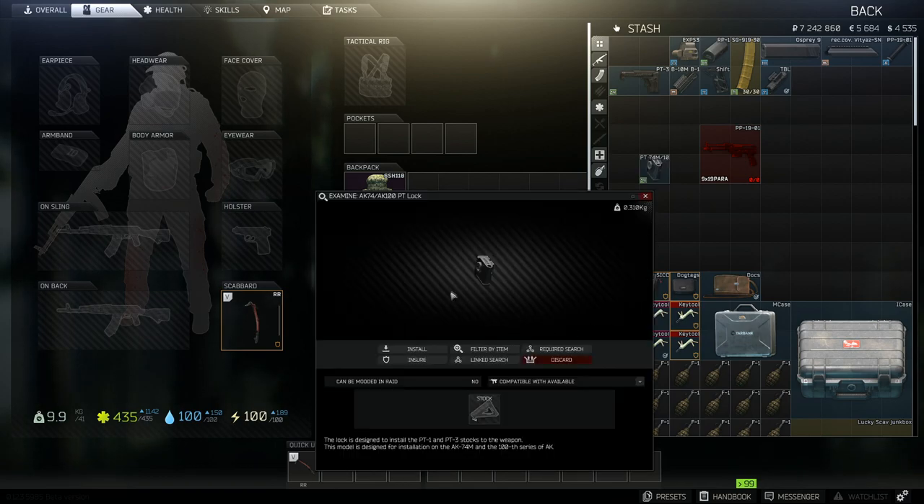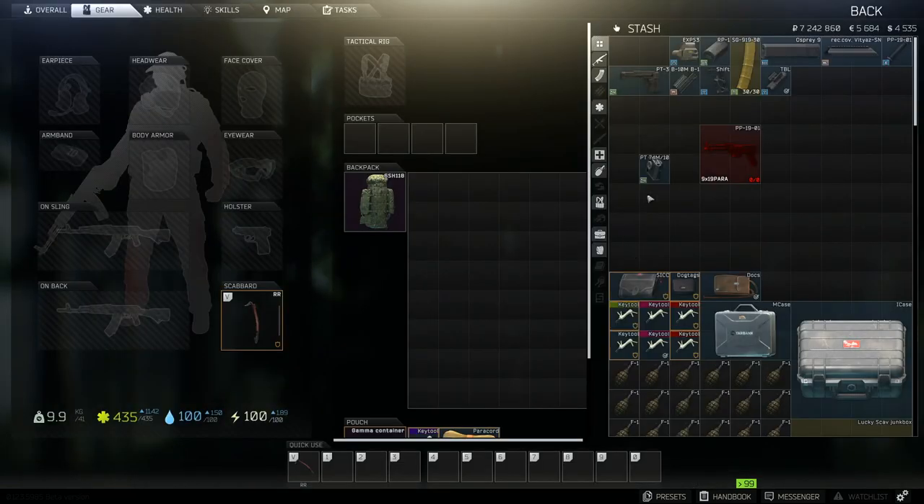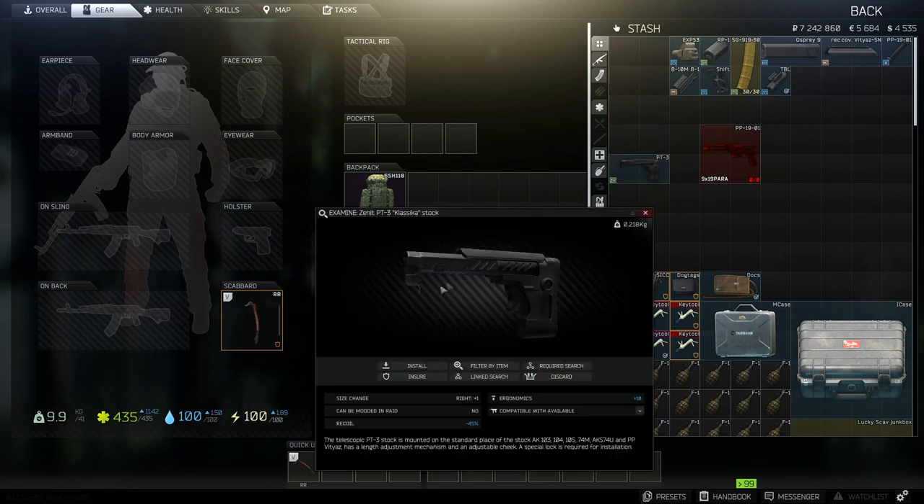The next thing we're going to add is a little gadget that helps the weapon fold and gives you options for stocks like the one we'll jump onto in a second. This is extremely cheap, coming in at around 3 or 4,000 depending on who you're buying it off. The stock for me is one of the best in the whole game. It does minus 45 recoil as well as plus 10 ergonomics.